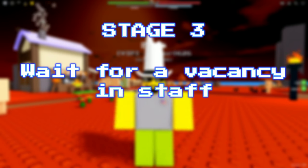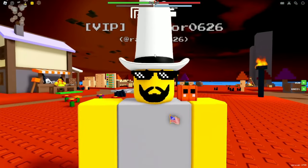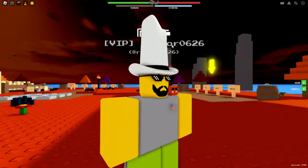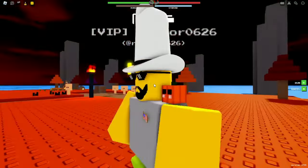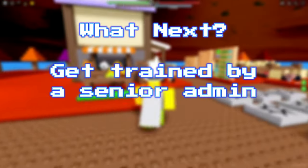Stage three: if successful, wait for a vacancy to become available — it's always available if there's enough staff to keep around. Stage four: successfully complete training, which is 45 minutes. Trainings can extend to an hour, and you have to be trained by a senior admin.